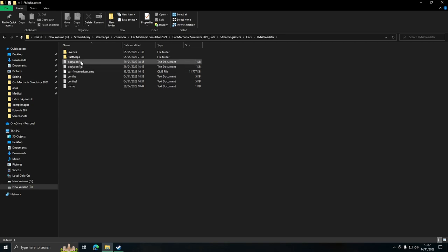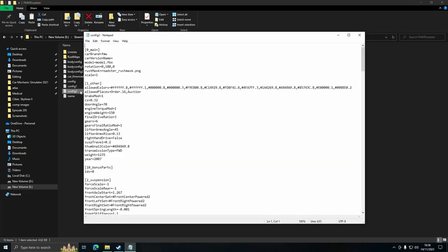This is the screen you need to be on - you can see there are two configs and two body configs to match up. You click on whichever config you want to base yours on, copy and paste it (Ctrl+C, Ctrl+V), then rename it to the next number in the sequence - so if there's 0 and 1, the next is 2. Do the same with the body config, making sure they match: body_config_2 goes with config_2. Then open config_2, find the 'car version name' line, and type in whatever you want - we'll go with 'VM Edition' - and save.